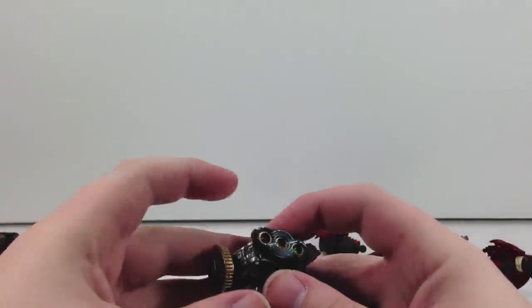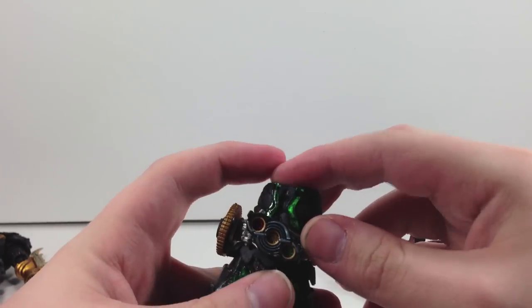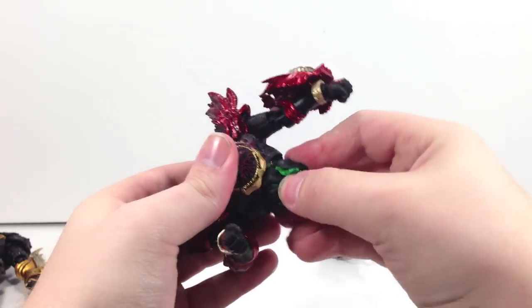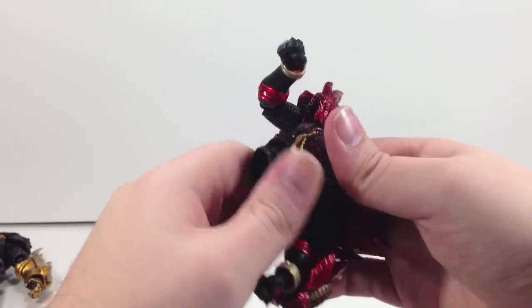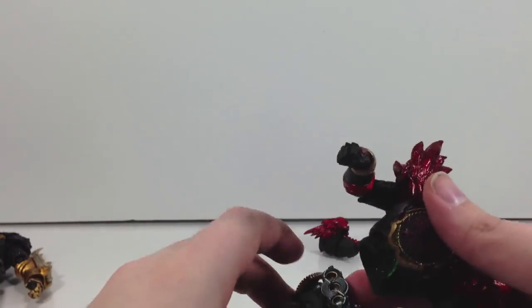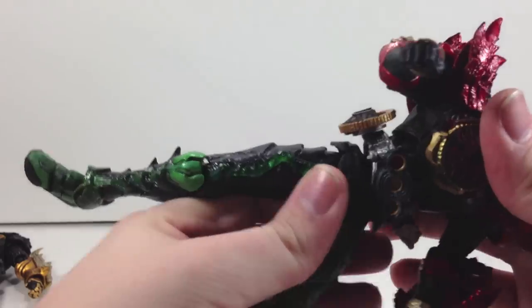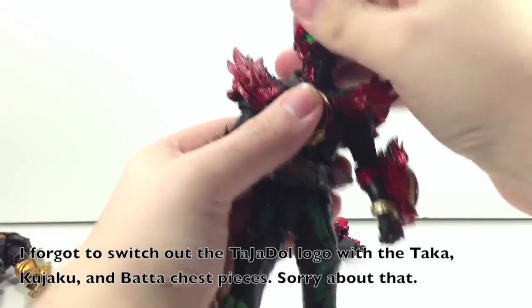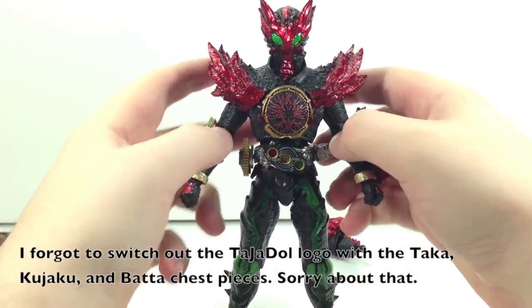Get the other belt on there. That should probably go inside the body of Tajador. The TaToBa body part right here for the Bata is a lot tighter than Tajador's in terms of fit inside the body — so keep that in mind when you're doing this. Ta-da! And then finally take the normal TaToBa head and pop it back into the joint right there. And now we have SIC TakaJaBa — and he is not an exclusive, guys, that's cool!